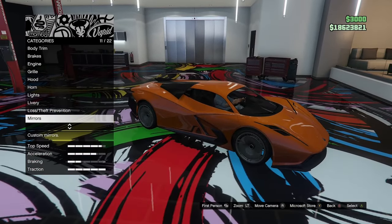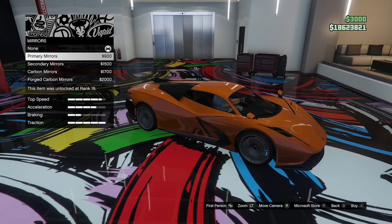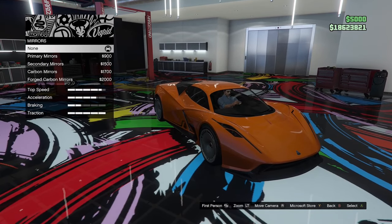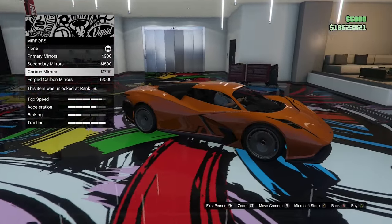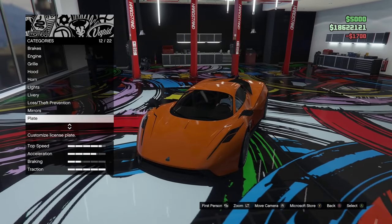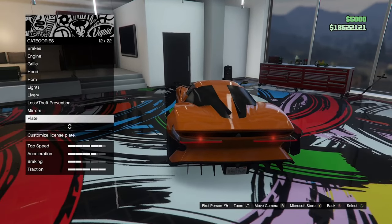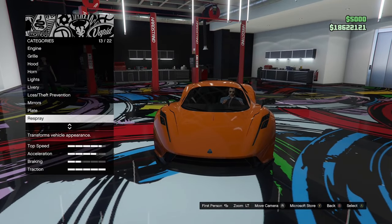Mirror options — we don't actually have any mirrors on this thing by default, but we can add some in. We've got a secondary version, carbon version, and forged carbon. They kind of look like Pagani sort of mirrors. I'm going to go for the full carbon mirrors — they look quite good actually. It's a little bit of a mishmash of different supercars: Pagani-sort mirrors, a Hennessy Venom front end, the back end from the Fullmania, and some wings from the Jesko. It's a very odd car.